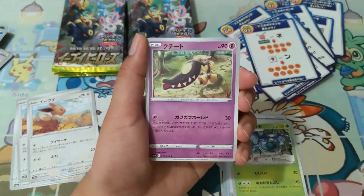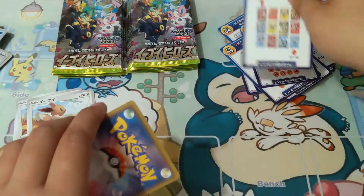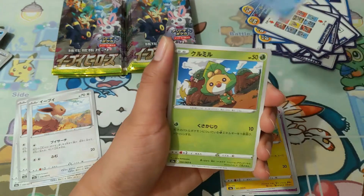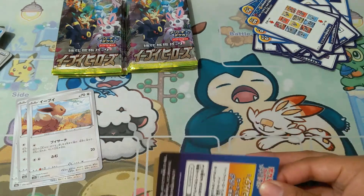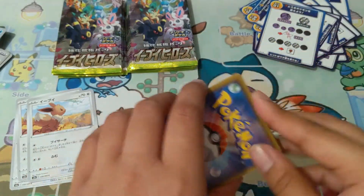Oh, Pikachu! But yeah, thank you guys for stopping by and watching this video. I hope you're enjoying it. All those puzzle piece cards are getting out of control. Rotom — come on! A holo Eldegoss — a few more packs to go with my Eevee Heroes booster box.